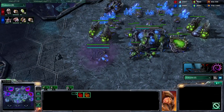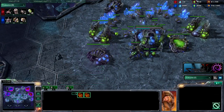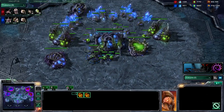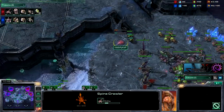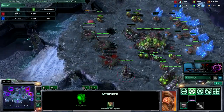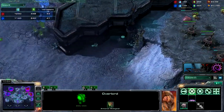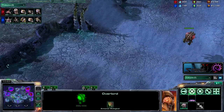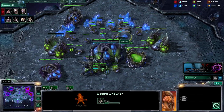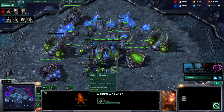Getting both of my gases now as well as my evo chamber. He is making a lot of drones — 34 drones to his 44, so that attack did cost me. Well, let's hope I can catch up. Making 6 drones right now, so we are going to catch up on harvesters pretty fast. If you go straight drone production it's not hard to quickly just make a ton of roaches.